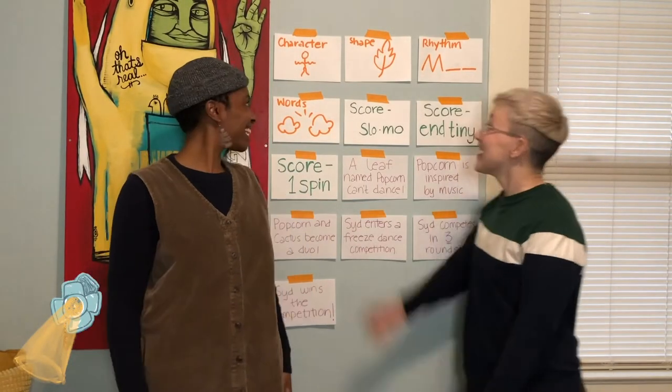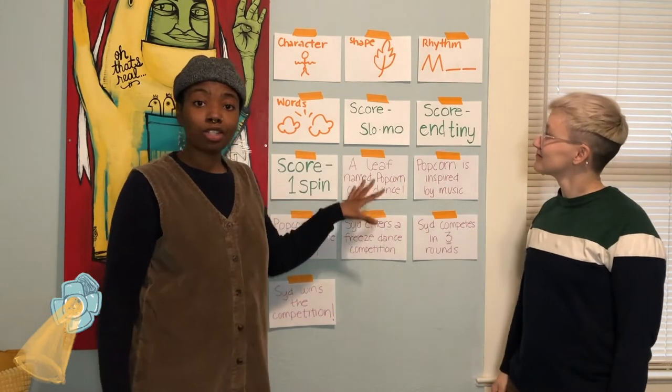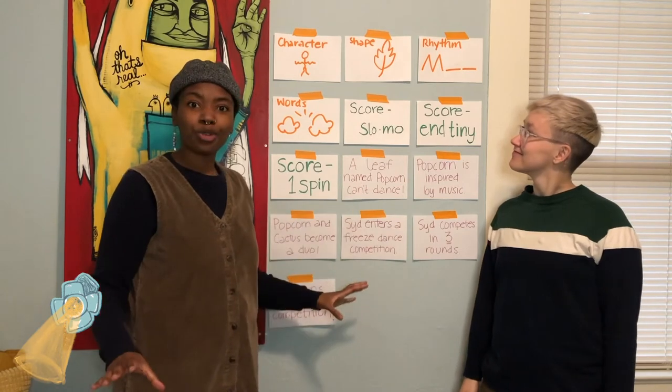We're working on making something — not something we can hold in our hands, but something we can perform. You can follow along with us as we make ours, or you can make your own. In past episodes, we've talked about what inspired us, added on using a score, and created stories. Today, we're going to take everything we've created and see what performance we can make. Here are all of the different things we've come up with, put onto cards to help us arrange and order the performance.